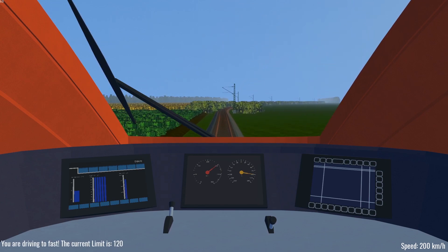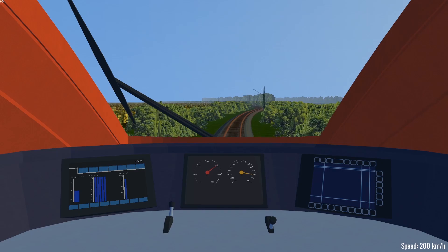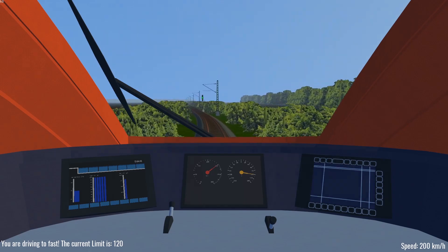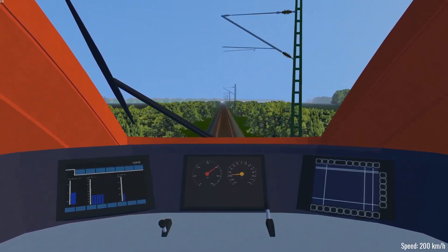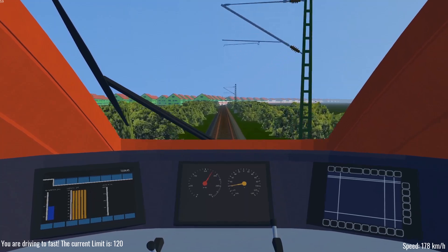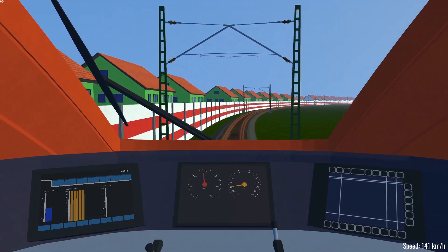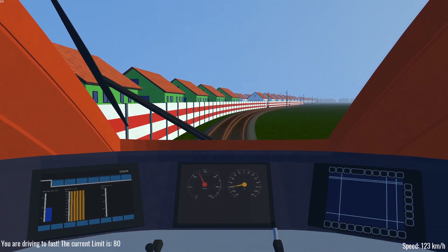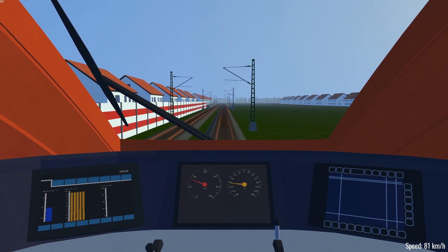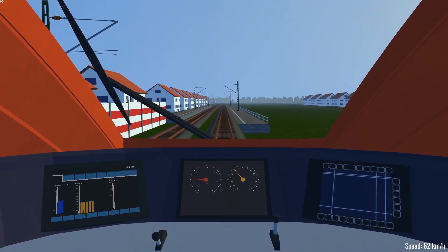Very early stages of a project created by a computer science student in Germany, released for Linux, Mac, and Windows. Let's try to reduce our speed — 80 it said, probably gonna miss the next station as well. Planned things on the roadmap are more routes, menu system, changing trains, a third dimension — it calls it real steep — and train functionality, editor, website, and landscape editor. I wonder if Godot has some kind of landscape editor.